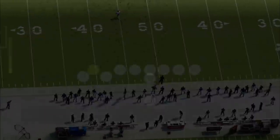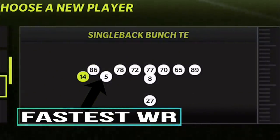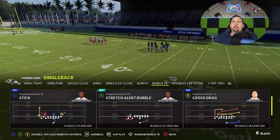I'm also going to put tight ends at these wide receiver spots — these blockers — because they're really not going to do much for this particular play. So we're just going to have all of our blocking tight ends in those spots, and we're going to run this play against random defenses.